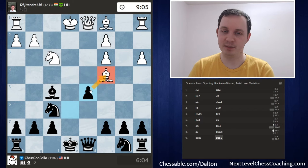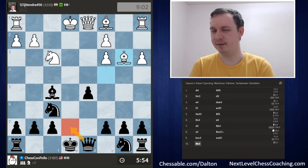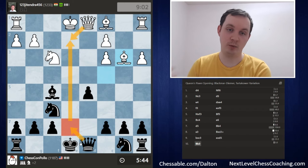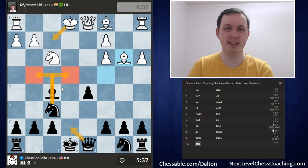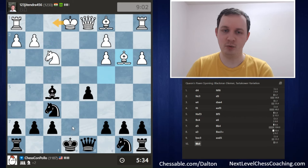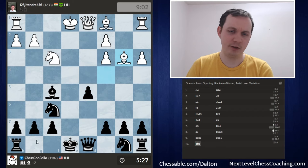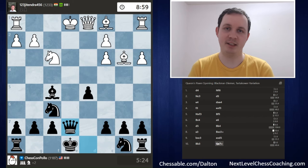I'm leaning towards taking with the pawn, mainly because it makes a threat and forces White to react. Whereas taking with the Knight, they might have a free move to do something annoying. We take with the pawn, attacking the Bishop. If they go back to d3, we'll probably just trade pieces. They retreat the Bishop to b3, and I'm going to throw in the move Queen to e7 check. This is a check that's not super easy for White to deal with. If they block with the Queen, we're very happy to trade the Queens when we're up two pawns.